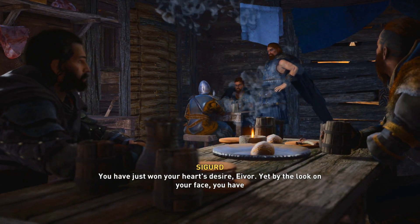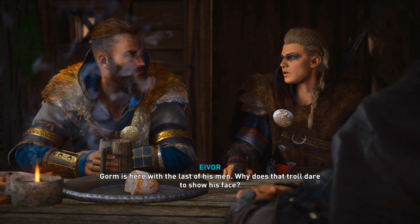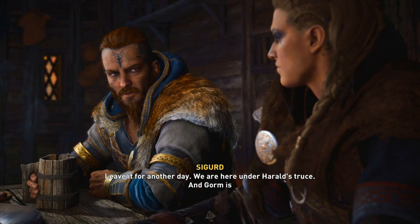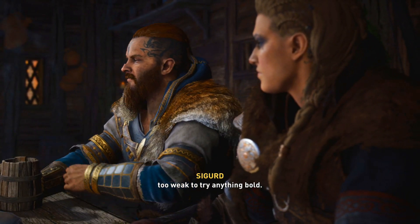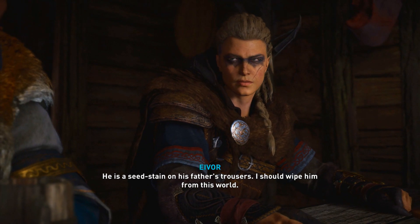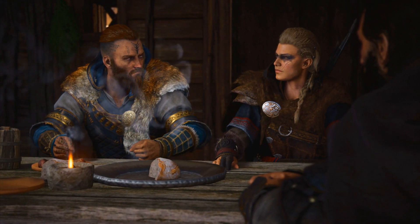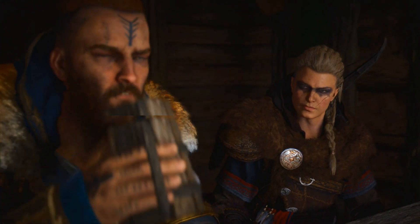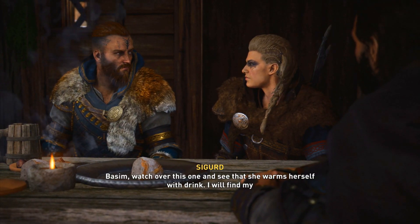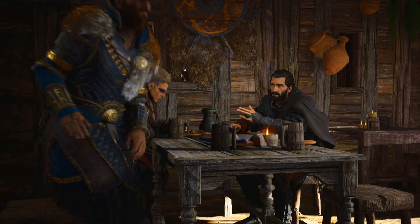In the cutscene: 'You have just won your heart's desire, Eivor. Yet by the look on your face you've lost your will to live.' Gorm is here with the last of his men — why does that troll dare to show his face? 'Leave it for another day — we are here under Harald's truce and Gorm is too weak to try anything bold.' 'Not tonight, Eivor — leave it.' Basim is told to watch over one of the characters and escort them to the longhouse.